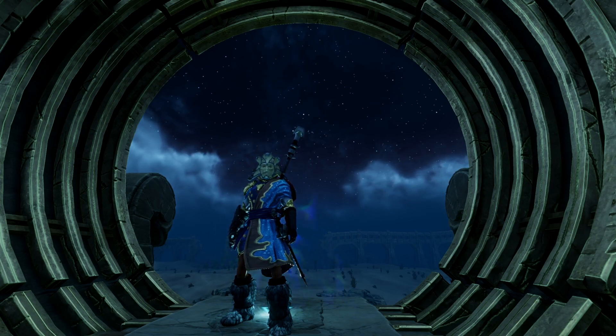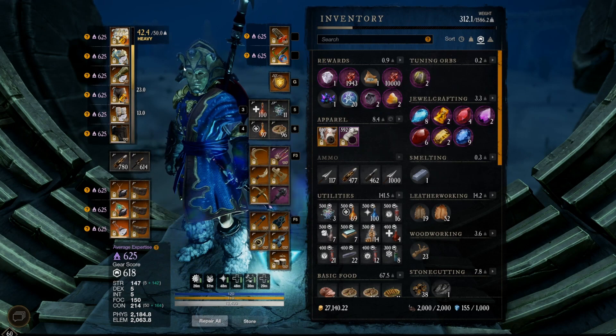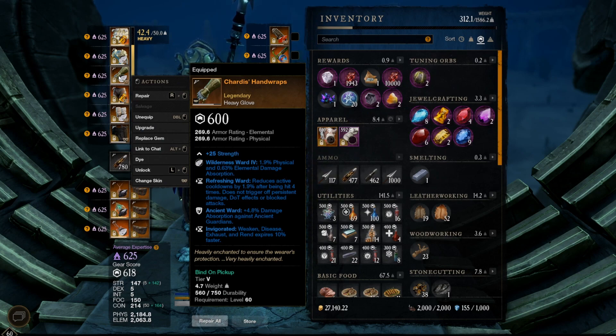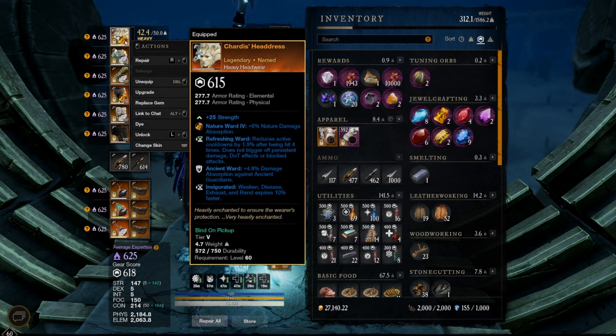Let's start off with the first one — potentially the easiest, a one-stop shop — and that is the Chartist gear. The full Chartist set has a helmet, chest, gloves, pants, and boots. I'm currently using the helmet, chest, and gloves. Each piece gives full strength, refreshing ward, ancient ward, and invigorated. I like wearing three pieces for the invigorated perk — it's nice to remove exhaust, disease, rend, and all that for a tank, taking less damage. The Chartist set can be farmed entirely in Lazarus.